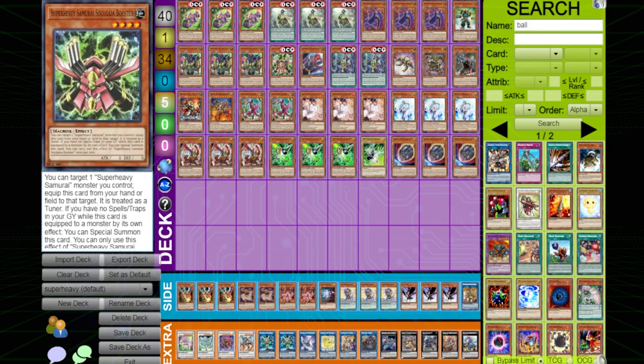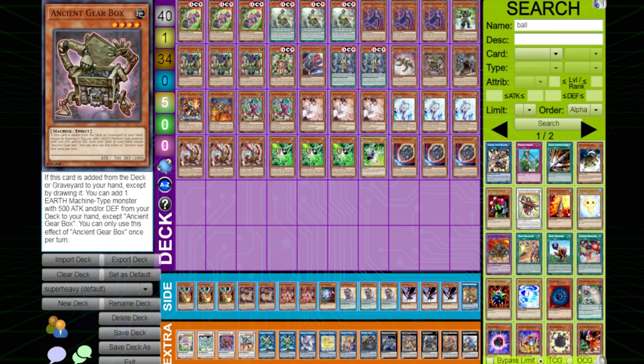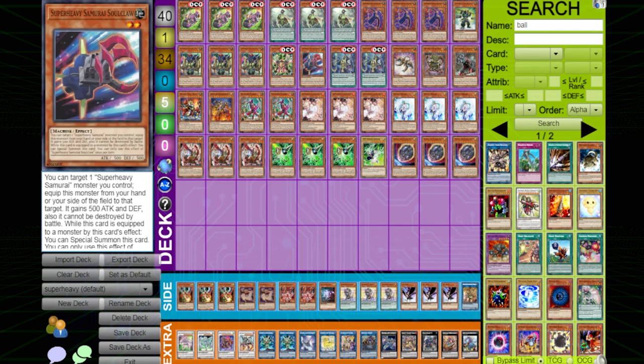Soul Gaia Booster can equip itself from hand and the monster it's equipped to is treated as a tuner, but most people aren't going to use that effect — you can summon it after equipping it from hand, meaning it's really just an extender susceptible to MST. Same thing with Soul Claw — it's an extender susceptible to MST, and it has 500 defense. Soul Claw is the least important extender in the deck because it's level two, making it really hard to use for Xyz Summons. You're mostly going to be using it for Link Summons.